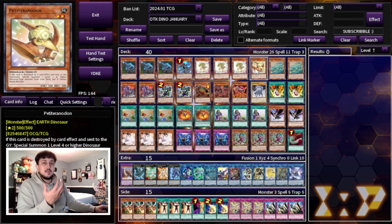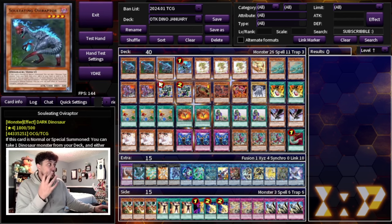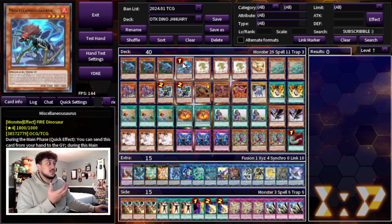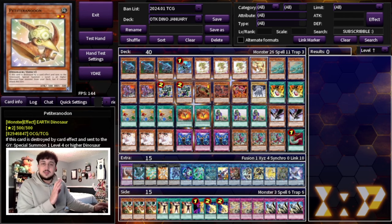If you really need a Baby or a Petite in hand, that's where Fossil Dig comes in — it's pretty much three copies of any card you're missing. The really powerful thing with this deck is it's all two-card combos. If you have Ovi plus Fossil Dig, Fossil Dig is going to get you to Misk. If you have Baby plus Fossil Dig, that Fossil Dig helps you get into Misk or Ovi Raptor to start your combos. So three Baby and one Petite is all you need.